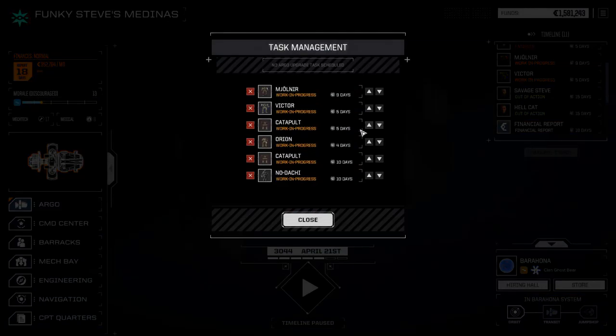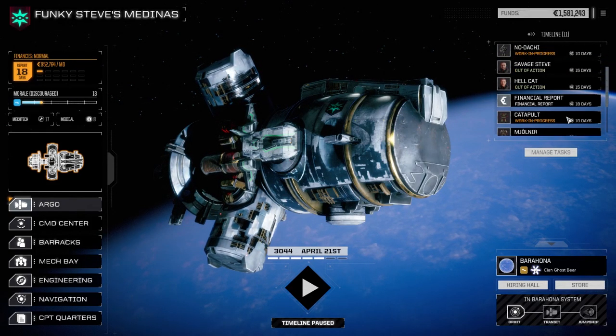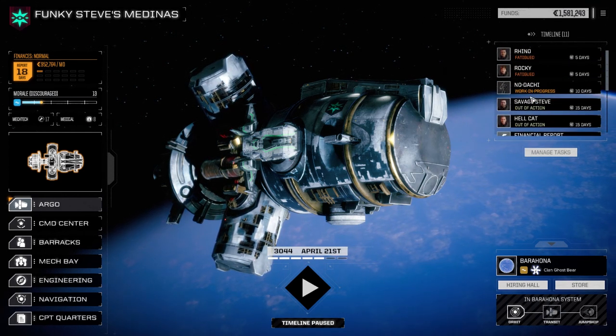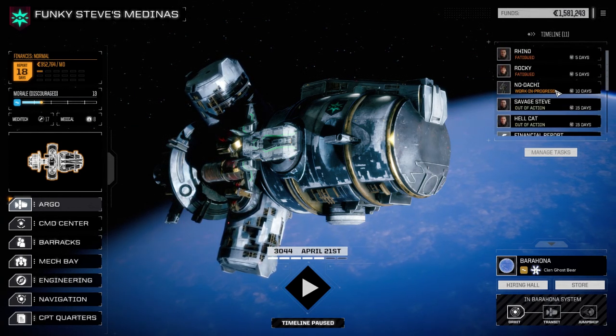So let's manage our tasks a bit here. I want to get the Nodachi back, so we want to run the second lance. The secondary catapult we can bring up into here, and these guys we're going to go this route — 13 days this way. I'm going to leave the episode here. It went a little longer than I thought, but not too bad — it was actually pretty fun. I'm glad we were able to divert the use of nuclear weapons. Next time when we come back, we're going to have the Nodachi back.